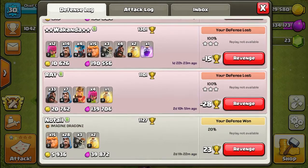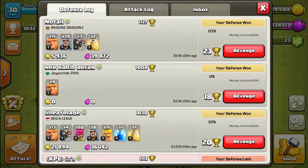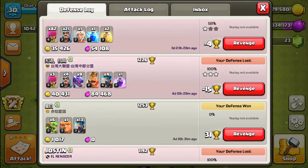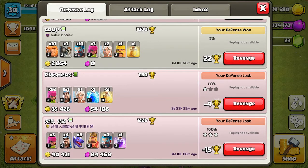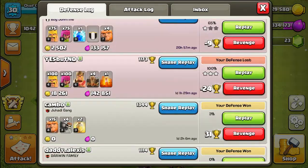Someone even used 33 hog riders. We've been getting hit by insane compositions. This guy here just used eight dragons. The other guy above used 21 wizards and 82 archers. I've been getting attacked by crazy army compositions.